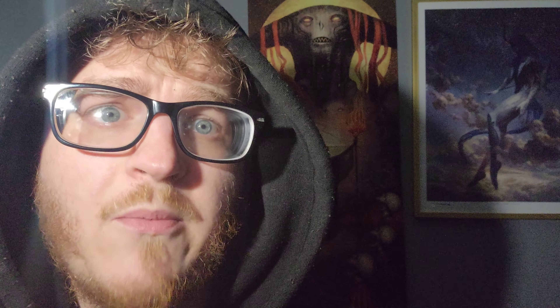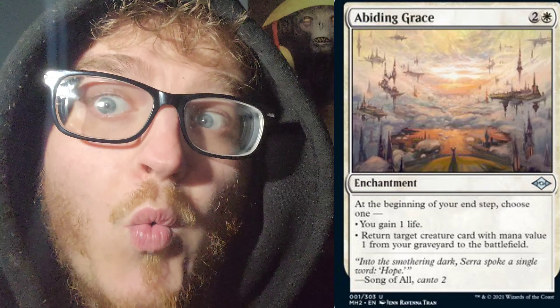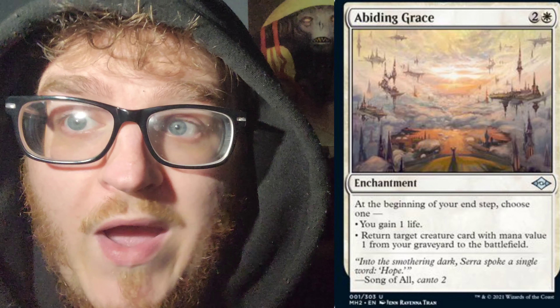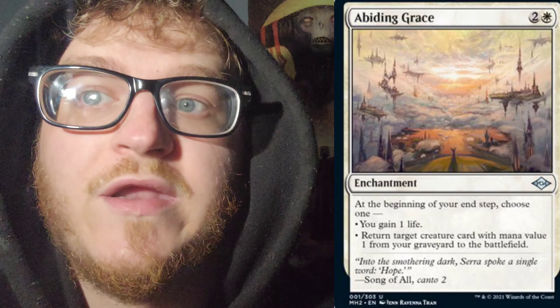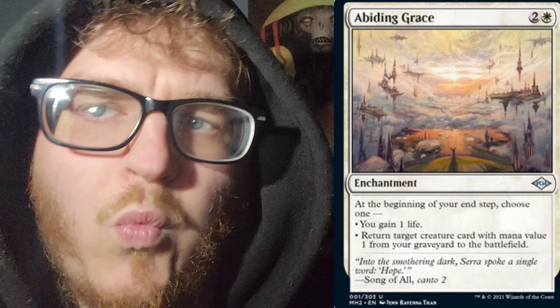Next up, we have Bidding Grace — 2 mana of any color and a Plains, 3cc enchantment. At the beginning of your end step, choose 1: you can either gain 1 life, or return target creature card with mana value 1 — not 1 or less, exactly 1 — from your graveyard to the battlefield. Honestly, in white, I have no idea what this would get. If you know, leave it in the comments.